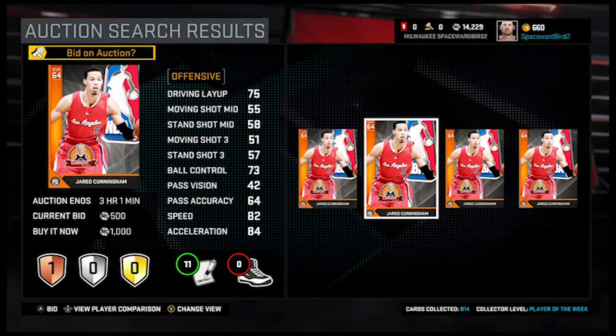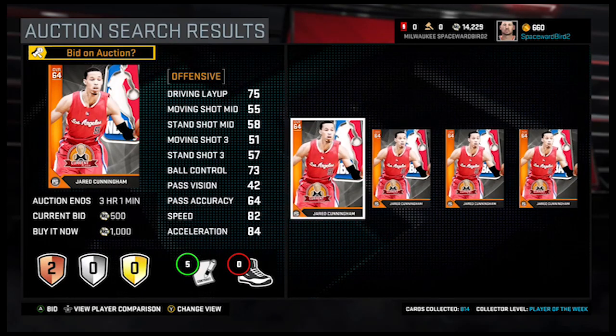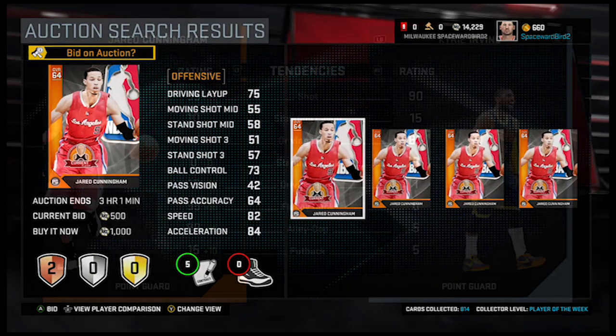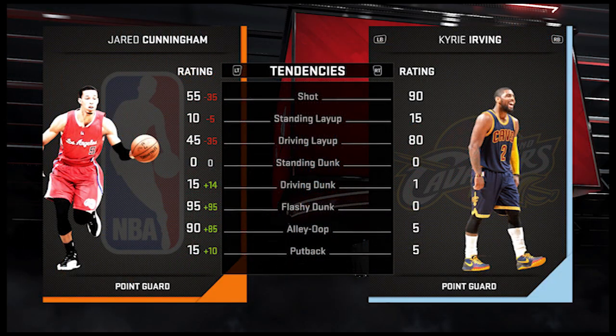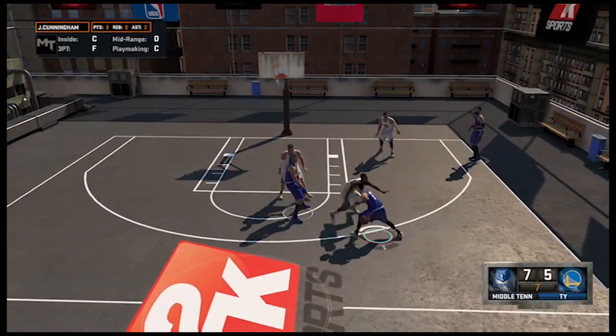This card in the gauntlet is for real. Key ratings that support this: check out his 85 driving dunk, 82 speed, 84 acceleration, 84 vertical. And check out his tendency ratings — 95 flashy dunk and a 90 alley-oop tendency rating. The animations on his dunks are next level.